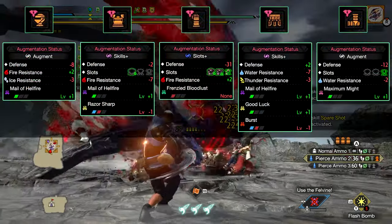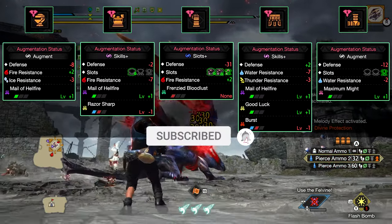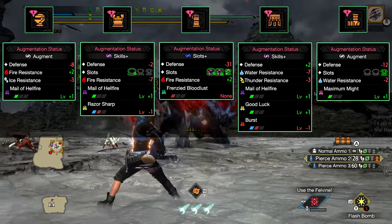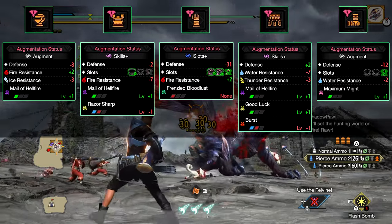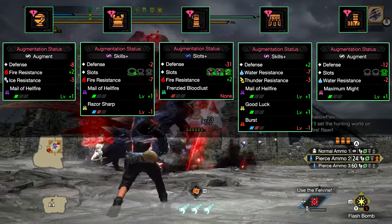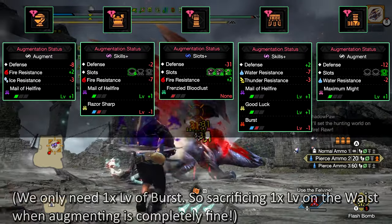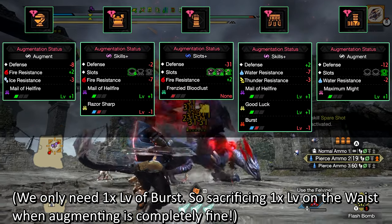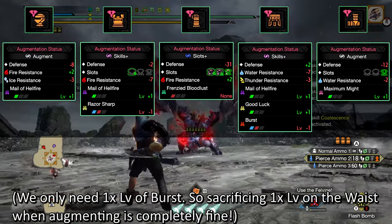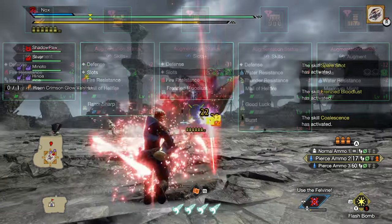This is what my current augments look like if you're trying to recreate a similar version of the build. Underneath the augmentation status, you can see which augmenting method I used. Cool thing is, we're using three pieces that can all sacrifice a skill to use one of the advanced augmenting methods. The helmet, chest, and waist all have one level of Mail of Hellfire. For the arms, I simply went for slot upgrades. And the legs have one level of Maximum Might, but that one could have been any level 2 skill from the decoration list — nothing specific is required here.